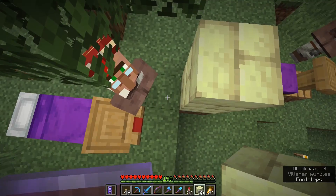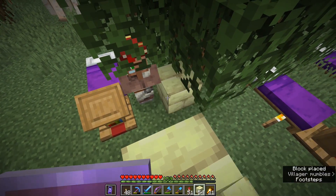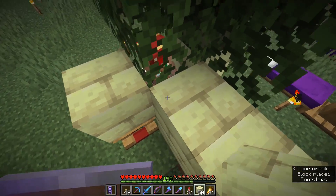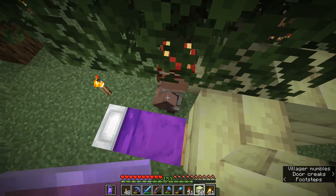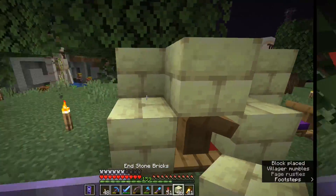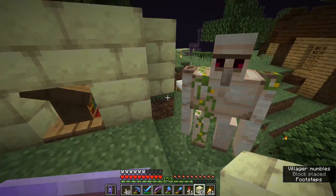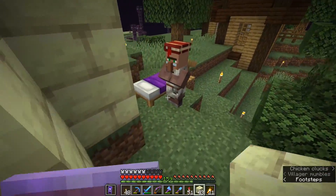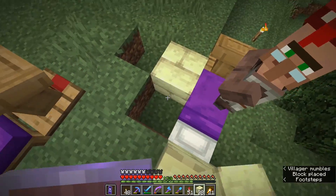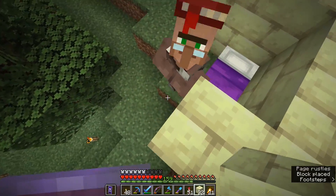We're going to have to be very careful not to right-click on any of the beds, because beds will still explode while we're in the end. I've taken the bed away temporarily so the villager doesn't accidentally pathfind to it, get in bed, and escape this box. What we ideally want is for the villagers to remain trapped in here until we can finish the raid, and then we'll be able to let them all out again.